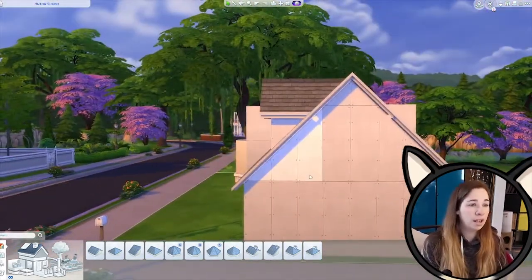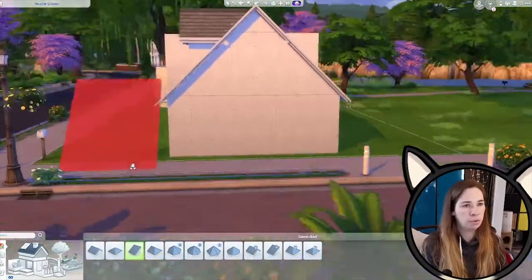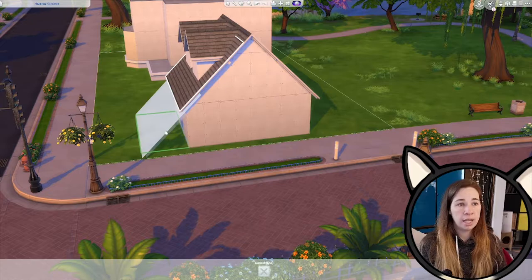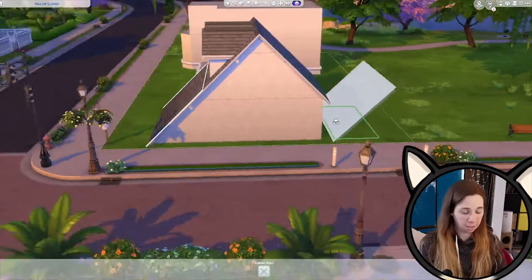So now we're partway there on our A-frame, but I really want the roof to come to the ground. So what we do is click on this guy here, duplicate him, stick him on the ground, and do it again on the other side. Now we've got a really cute A-frame cabin.